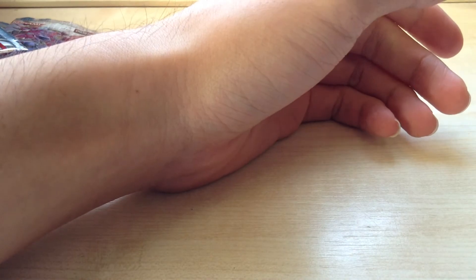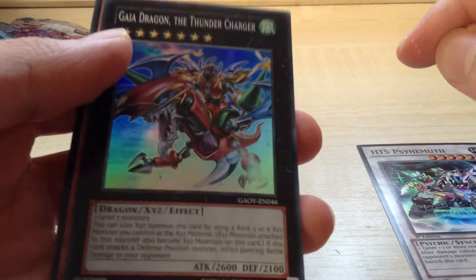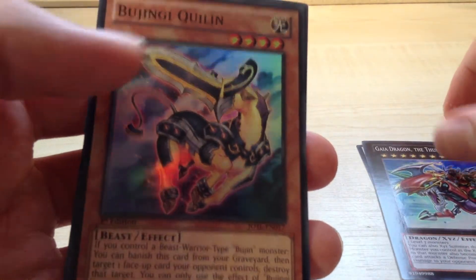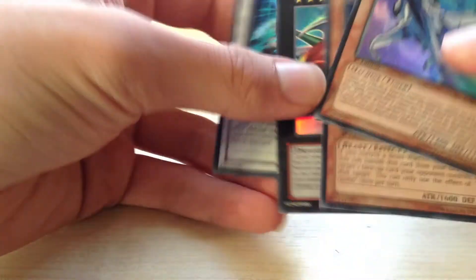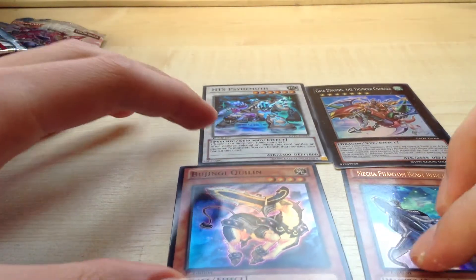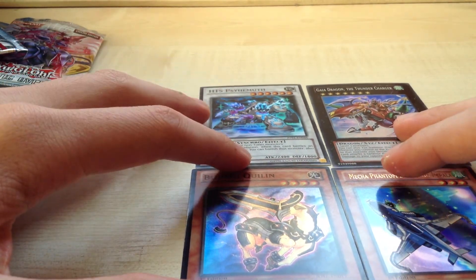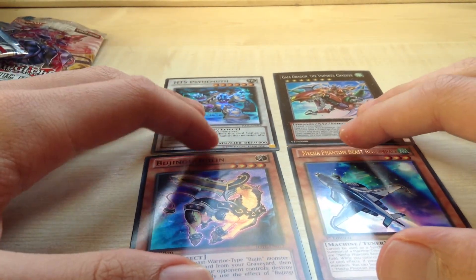So overall it was probably not too good. Out of 18, I've only got four holos. But they are random, so whatever. I got a Super Rare HTS Psyhumoth, Super Rare Gaia Dragon the Thunder Charger — that was pretty cool — Super Rare Bujingi Quilin, and an Ultra Rare Mecha Phantom Beast Blue Impaler. If you did enjoy this video, don't forget to comment, favorite, and like. Stay tuned because I will pretty much guarantee be doing the Wave 2 10 openings, and I'll probably do them early before the release date. Don't forget to subscribe so you can see those videos — signing out.